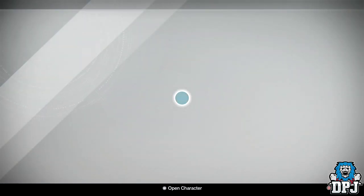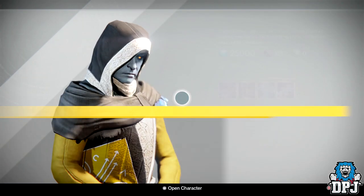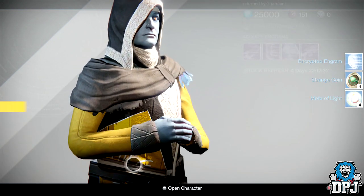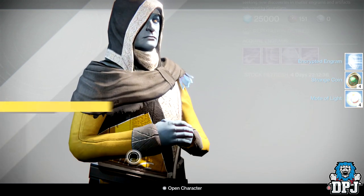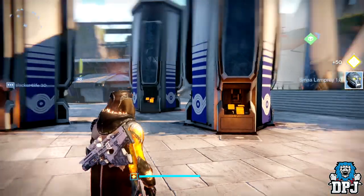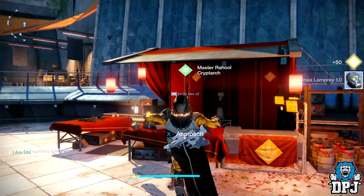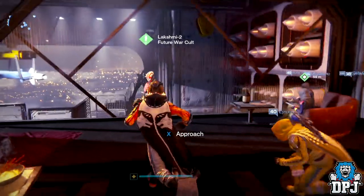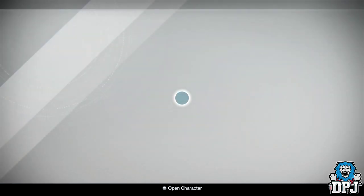Hunter Cryptarch rank 232 — I've gotta get a legendary out of this, 232 ranks is ridiculous. A blue engram. A freaking blue engram and nothing in the pulse master. Master Rahool, you've got to be kidding me.